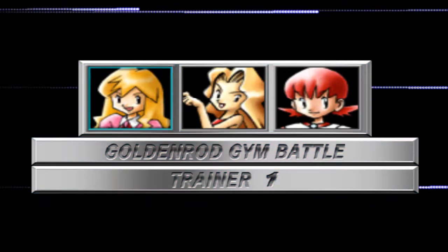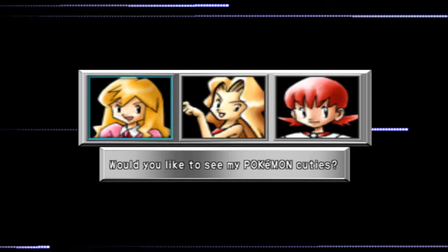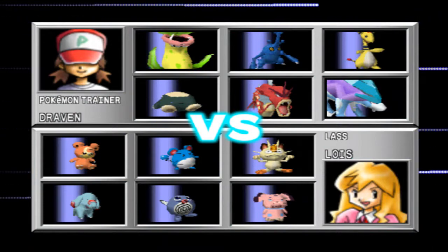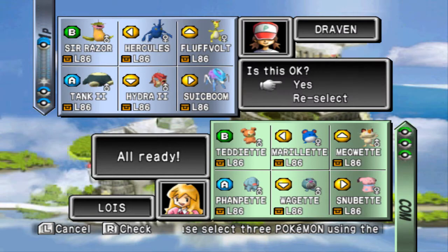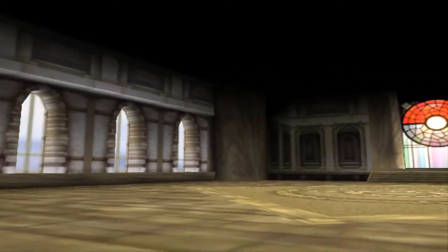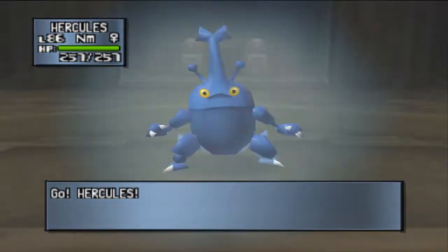Here we go, going up against Goldenrod City's trainers. We got our first one — 'Would you like to see my Pokemon cuties?' Let's go right ahead and see. She does have nothing but cute Pokemon. She's really putting me in a conundrum. So let's go with Hercules, Float Bolt, and finish with Hydra number two. Third gym battle — let's get it, bring it on!